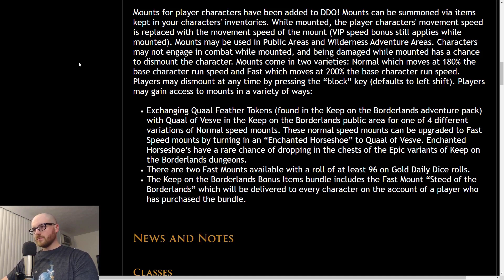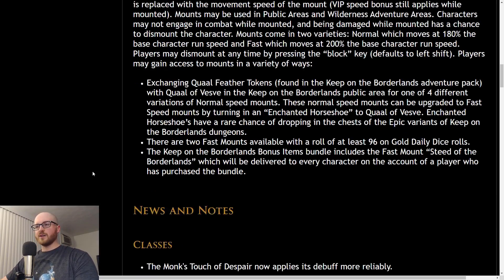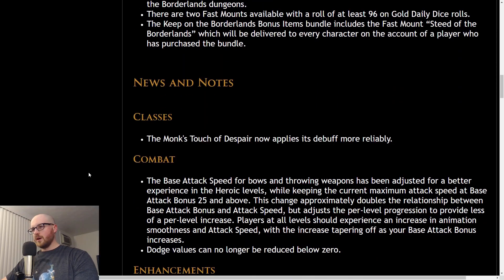You can also get fast mounts through the gold daily dice roll — get at least a 96. The Keep on the Borderlands bonus items bundle includes the fast mount Steed of the Borderlands, which will be delivered to every character on the account of the character who purchased the bundle. So that's the main core of the update.